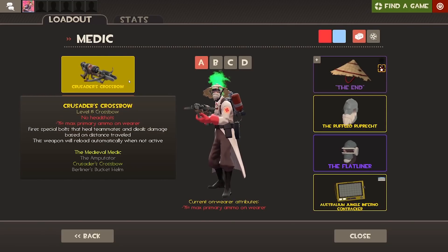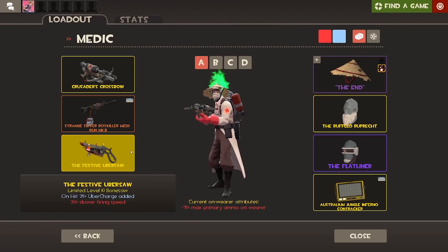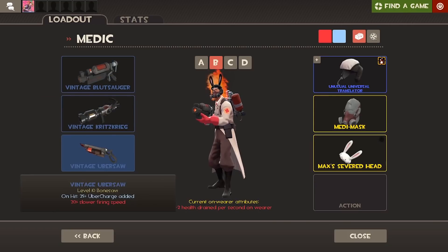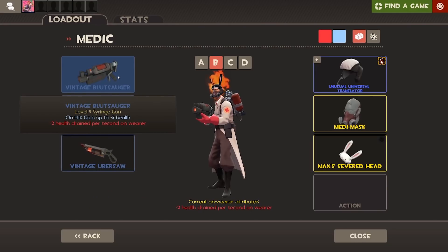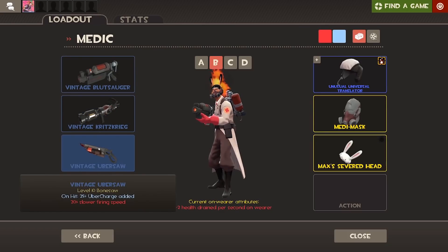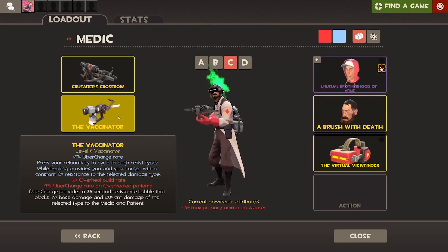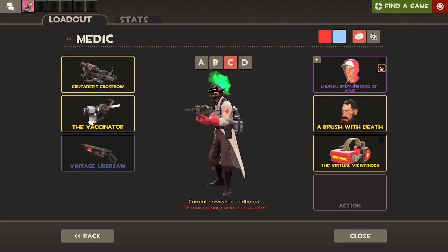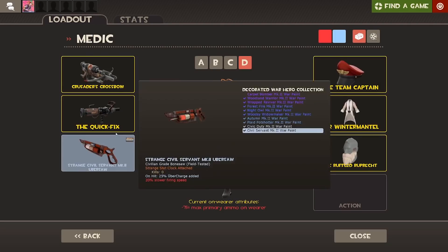So we have the standard Crusader's Crossbow, the regular Medi Gun, and the Festive Ubersaw — so far that's great. The next loadout is meant to be sort of a more aggressive Medic: it's a Blutsauger, and then I also still have the Critzkrieg and the Ubersaw because I feel like you can't have a Medic loadout without the Ubersaw. The third loadout is a little bit odd — I'm using the Vaccinator but the same two other weapons. And then the final loadout is just the Quick-Fix with the same two items.